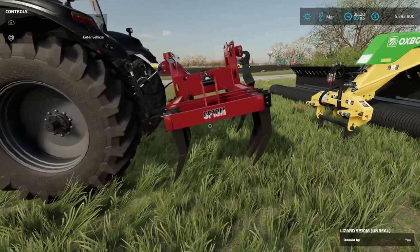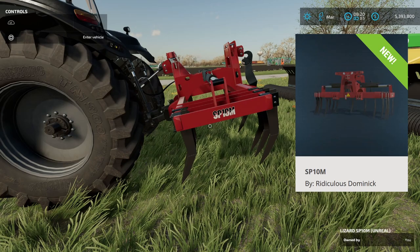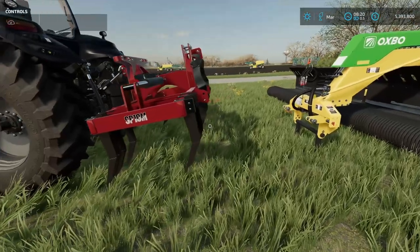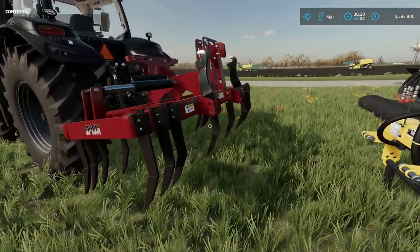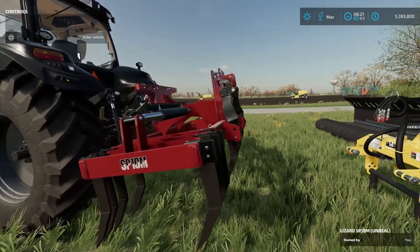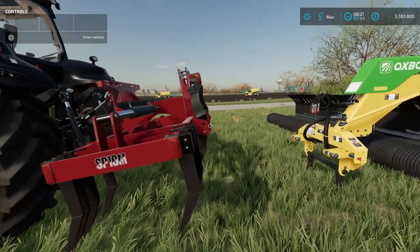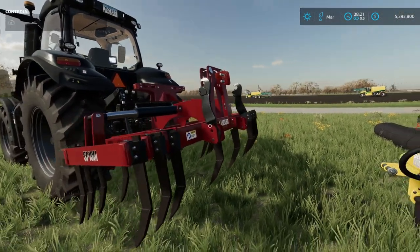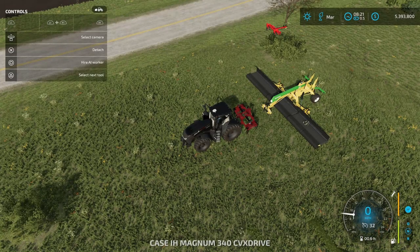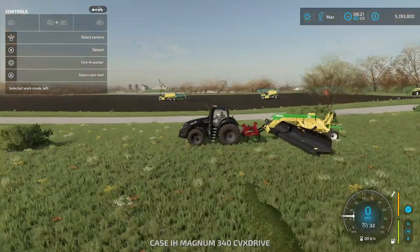I know this looks a little bit crazy, but hear me out. This is the SP10M by Ridiculous Dominic — it's a plow. But if you look right here, it has a three-point attachment on the back. I'm really curious: can we attach the windrower here and fast farm? Because in my stream on Wednesday night, I was actually able to get some stuff to attach to this and fast farm. So let's back up and see if it attaches — perfect.